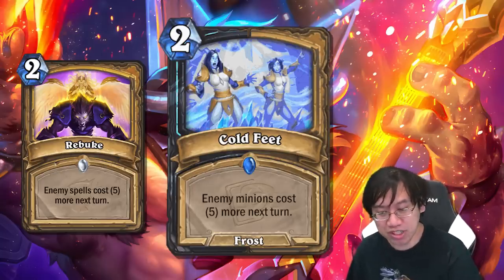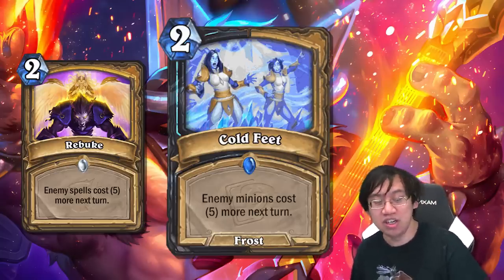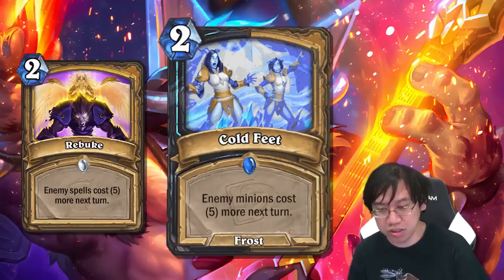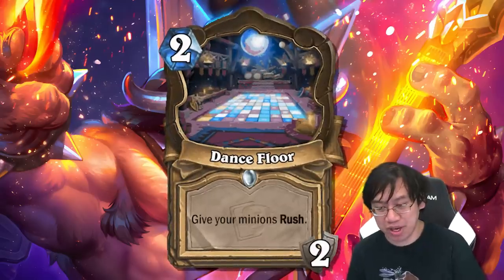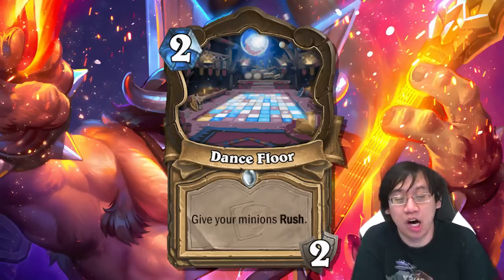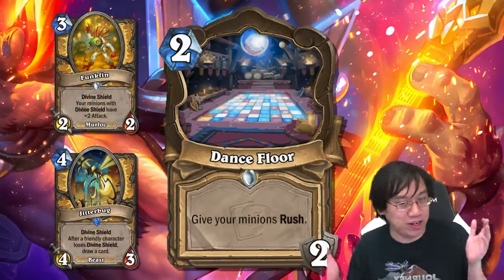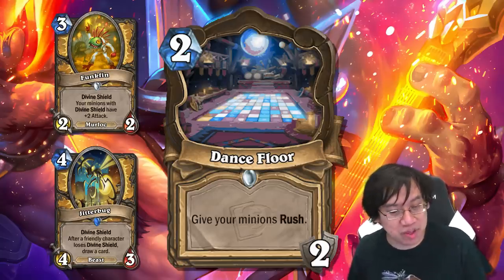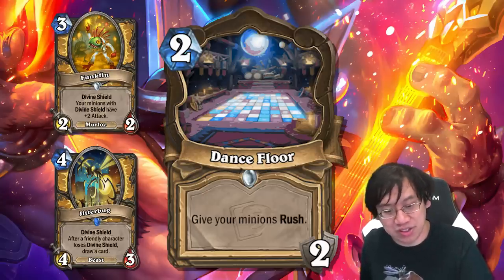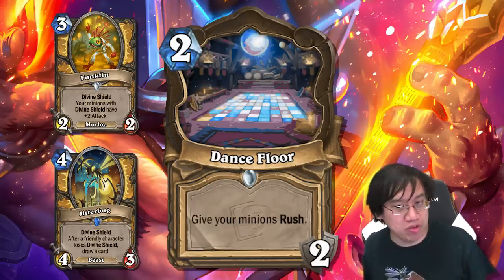Paladin gets a really good location: The Dance Floor, a two mana two-durability location that gives your minions rush. Paladin has reasons to want to give minions rush — mostly Funk Fin and Jitterbug. Those minions are tough to stick, but when you give them rush you can play Funk Fin or Jitterbug, then play your divine shield minions and immediately cash those in for more value. This card could slot into pure Paladin, which is already good.